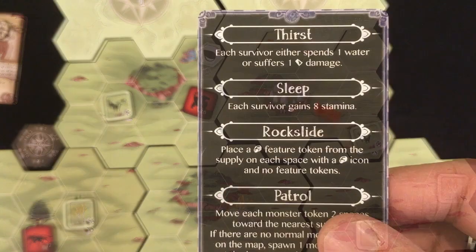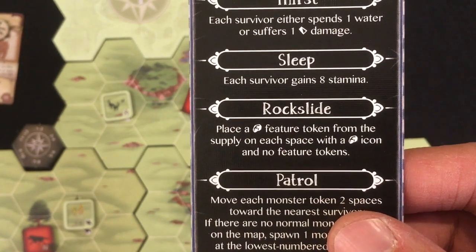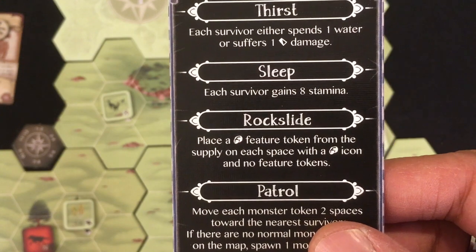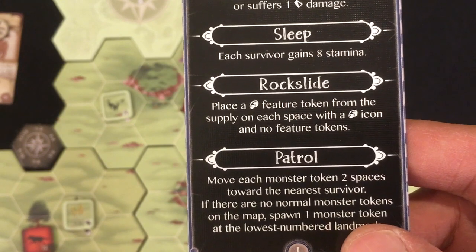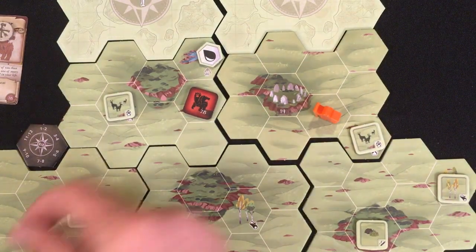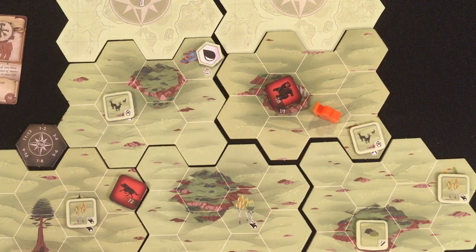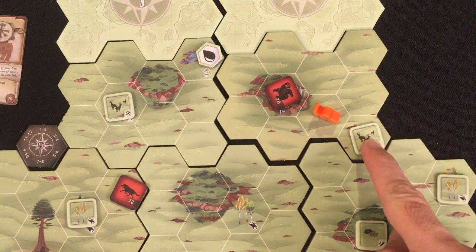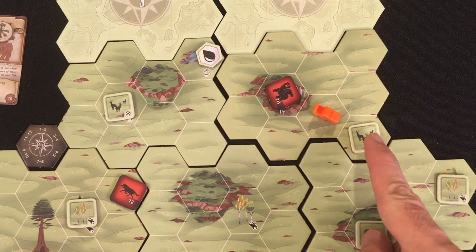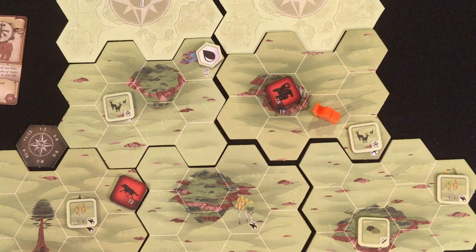Night phase: spend one water, glad I have plenty. I gain eight stamina and all rocks reset, but I haven't gathered any. The monster moves two toward me — the bear approaches. With eight stamina, I want to get some food, so I'll go hunt something for meat, use my wood-to-food power, and hopefully find some berries. Let me curl around for a hopefully food-rich turn.